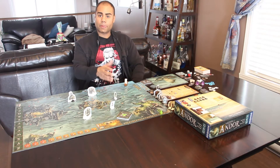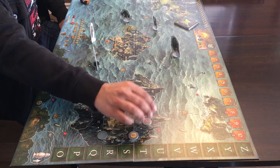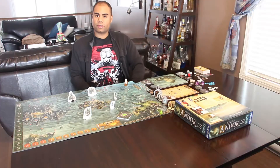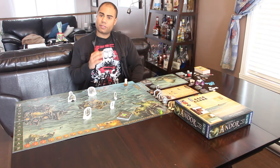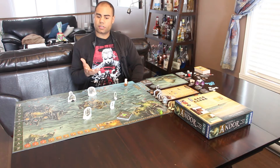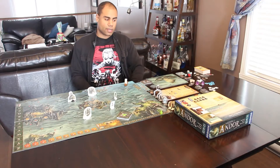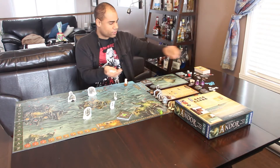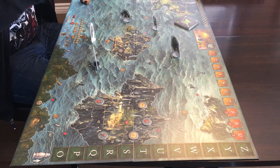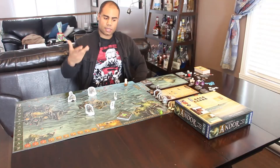Some components only come into play depending on which legend and board you're on, so we won't cover everything. You do get some new fog tokens, which can be potentially more devastating than those from the original game. Don't forget you need the original game — the original hero boards aren't included, and you'll need your Gores, narrator, and a few other elements.